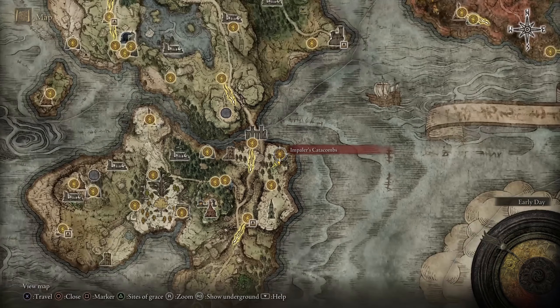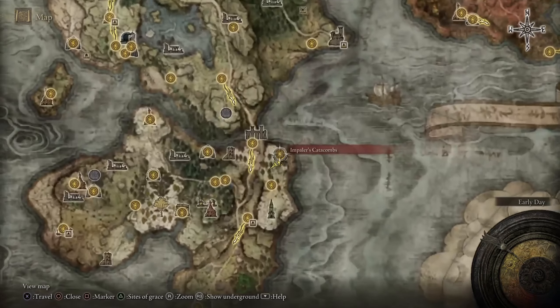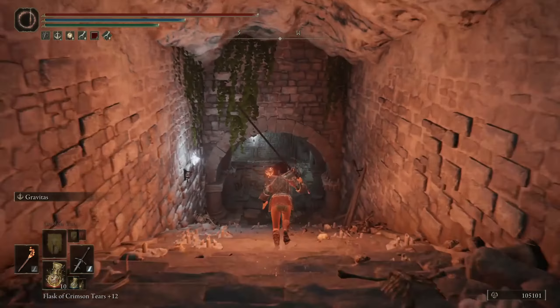We're here at the Impaler's Catacombs where we're going to take a look at a Smithing Stone 1 farm by farming the little imps in here.